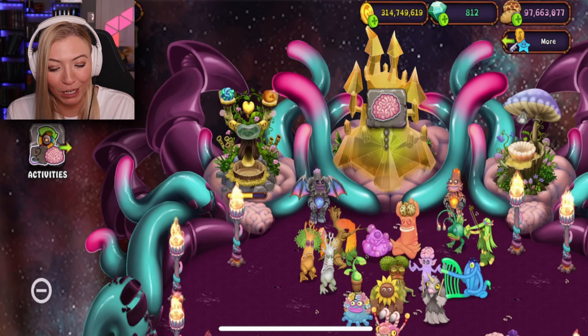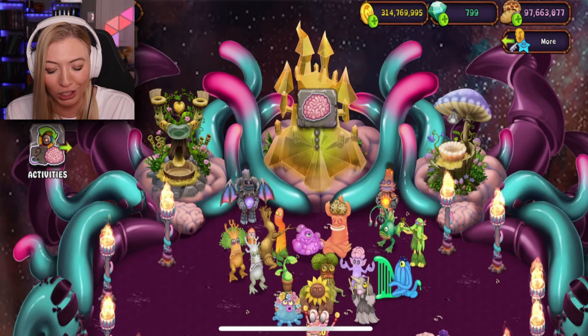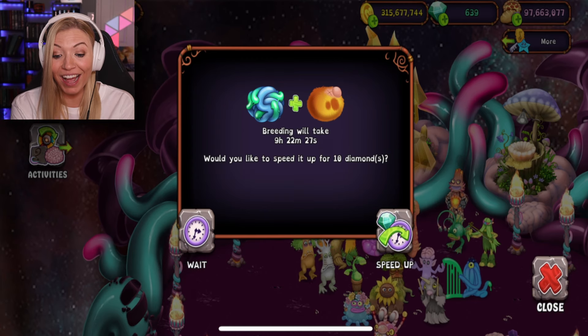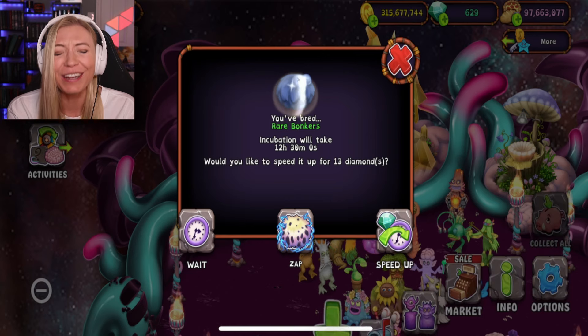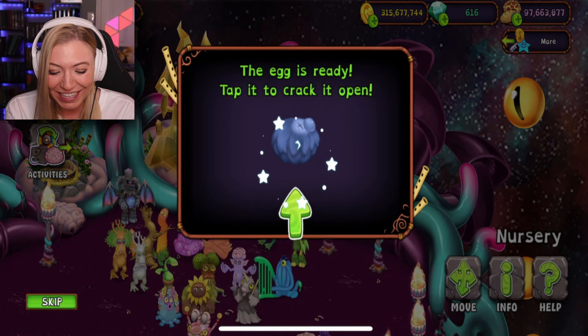We are going for 9 hours, 22 minutes, and 30 seconds — and that just ain't it! So far I haven't gotten a Gloptic and I also haven't gotten a Rare Bonkers. I just keep getting regular Bonkers and selling them. 3 hours later — 9 hours, 22 minutes — this has to be it! Yes! I was just about to give up hope!